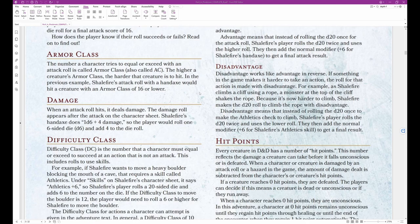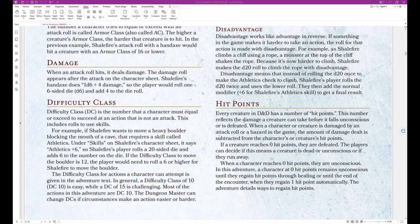Damage: When an attack roll hits, it deals damage. The damage roll appears after the attack on the character sheet. Shale Fire's Hand Axe does 1D6 plus 4 damage, so the player would roll one 6-sided die and add 4 to that roll. Difficulty Class: DC is the number that a character must equal or exceed to succeed at an action that is not an attack. This includes rolls to use skills.